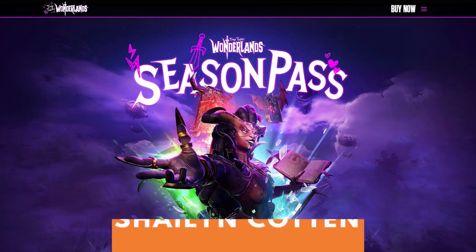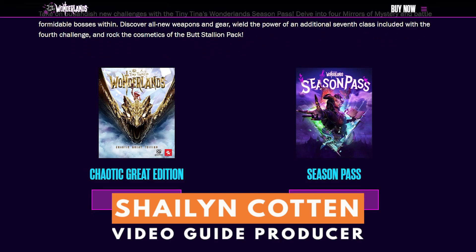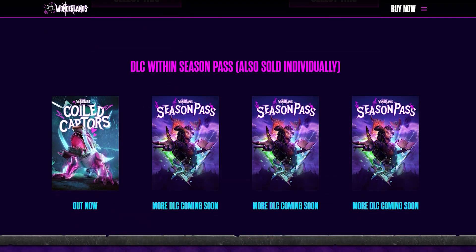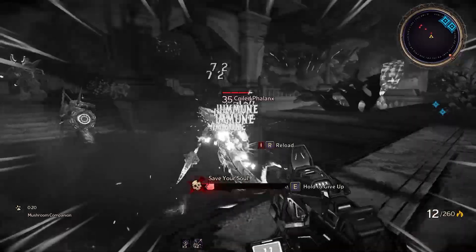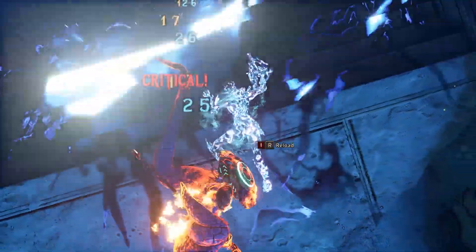If you haven't already purchased the Season Pass or the Chaotic Great Edition of Tiny Tina's Wonderlands, you'll need to buy the Season Pass or this chapter of the DLC separately to access the Coiled Captors DLC. You must be at least level 13 to enter the Coiled Captors dungeon, but the enemy level will continue to scale based on your current level.